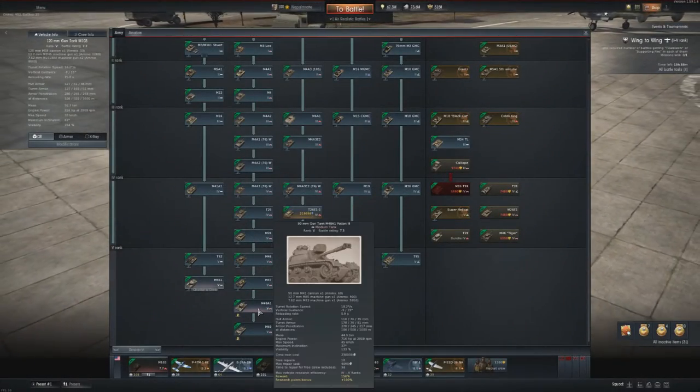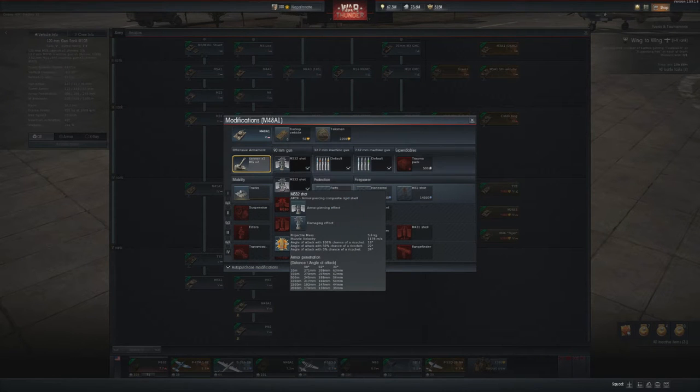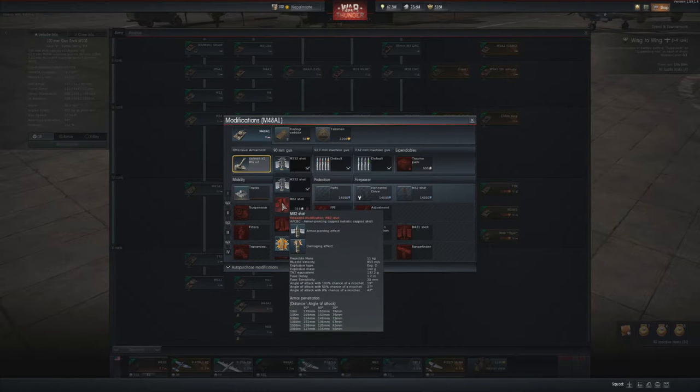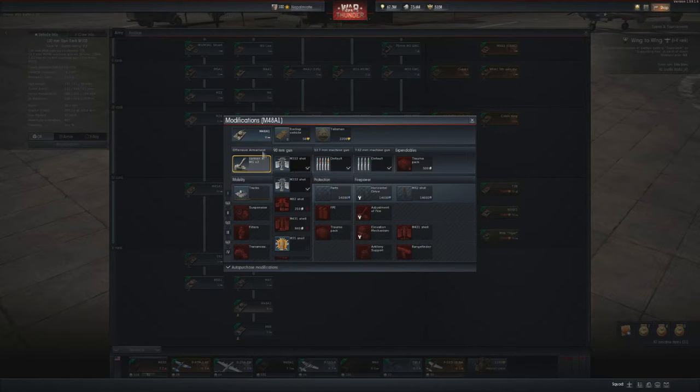We also have the M48A1 Pattern 3 with an APCR shell offering 271mm for a 90mm gun. Then we have an APHE shell which is weak in penetration but good in damage potential, and also a 320mm penetrating HEAT shell. The rate of fire is impressive.